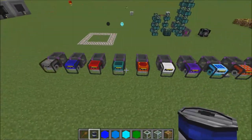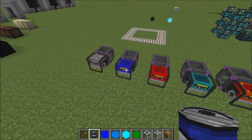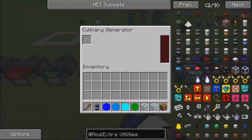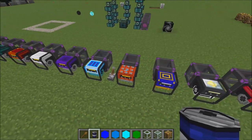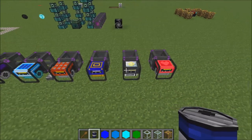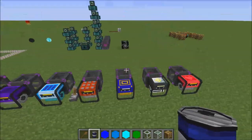This mod also adds lots of generators that use different things. There's basically a coal generator, another coal generator, lava, ender, redstone, food, potion, solar, TNT, high temperature — which is just more coal — and another star pink generator. They all generate RF energy.